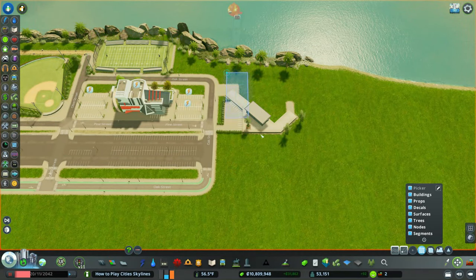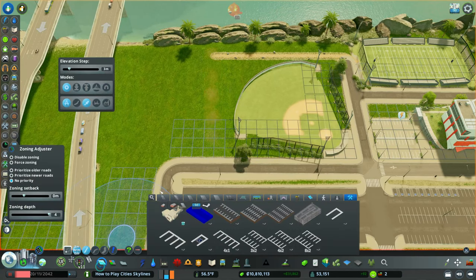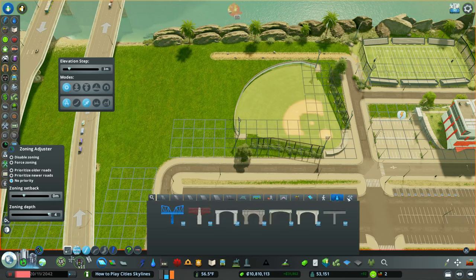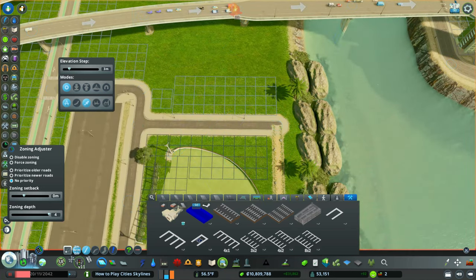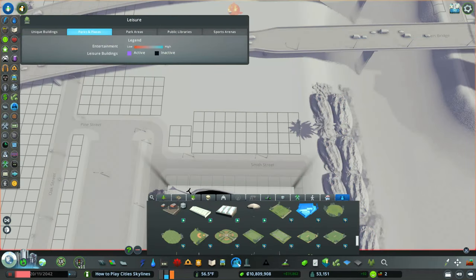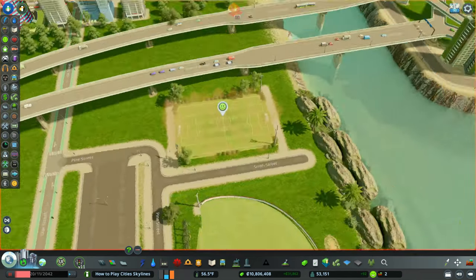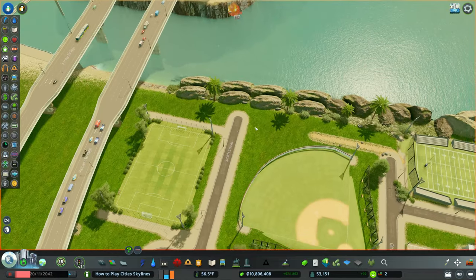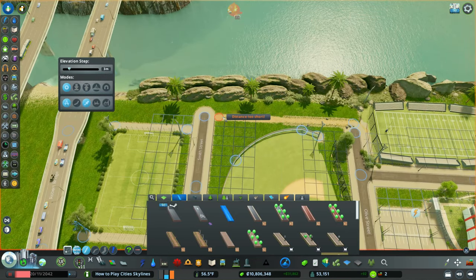One problem with the new Sports Venues content creator pack: you can't demolish it completely. I highlighted it with the Move It tool, selected everything, then used the bulldozer. For the last venue, I deleted the path and added an actual road. Then I grabbed the small soccer field instead of the community one. I've seen high schools near highways in the US — we do some weird things.